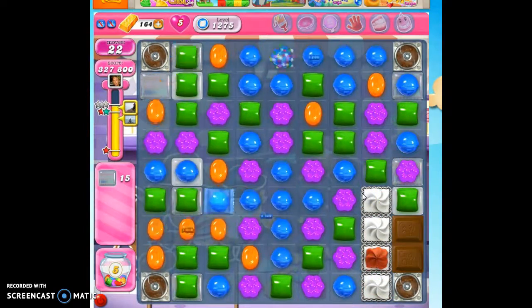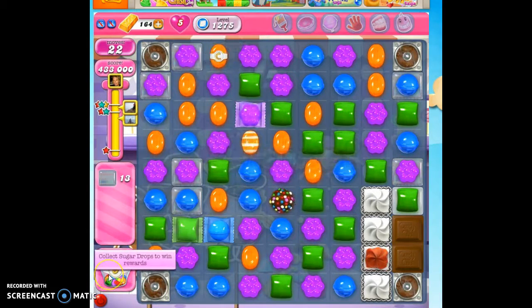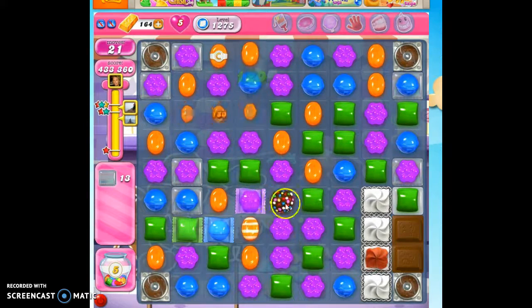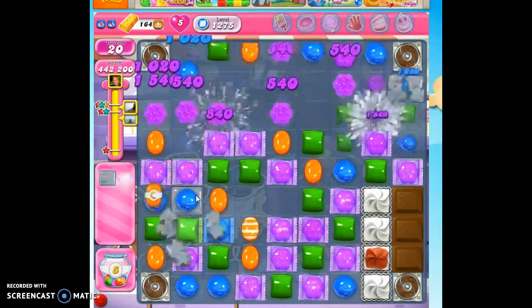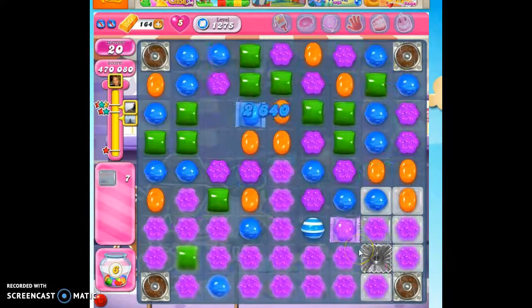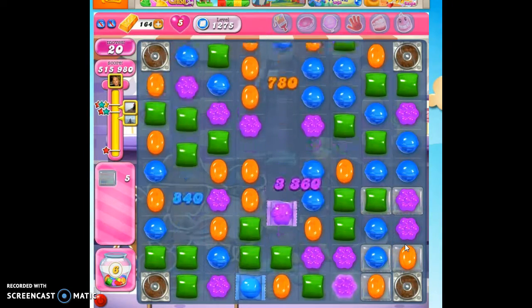So it looks like this is my first playthrough, as is evidenced by the fact that I kind of don't know what I'm doing at first and I'm collecting sugar drops. What I see key here is that there are a lot of opportunities to make specials. We only have four colors on the board, and so that means that it's not hard to make specials — we have to try to coordinate them together to clear this out.